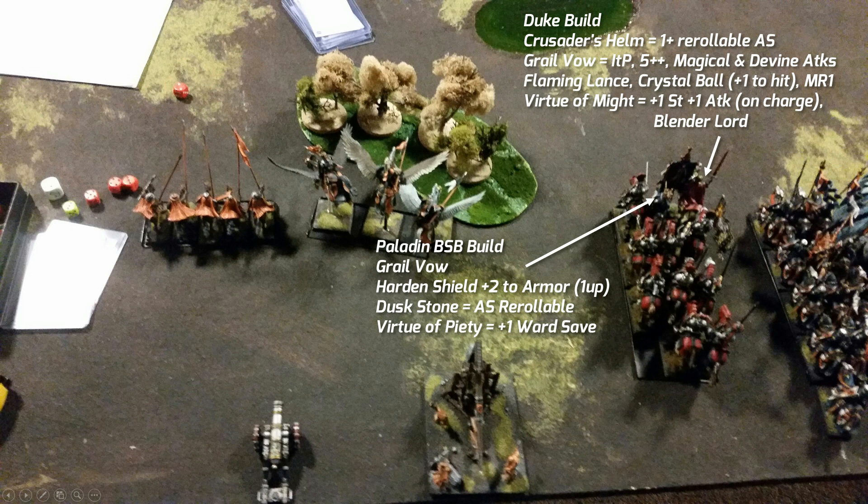In the center, these red knights are actually from my Empire army — they are my Grail Knights for this round. With the Grail Knights I have two characters; pretty nice builds. The Duke build: he has a one-up rerolled armor save, a Grail Vow giving immune psychology, F5 plus ward save, magic and divine attacks — meaning he can hit ethereal creatures. Divine attacks force the opponent to reroll failed ward saves, which is a really powerful combo.